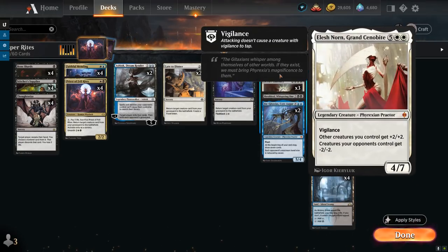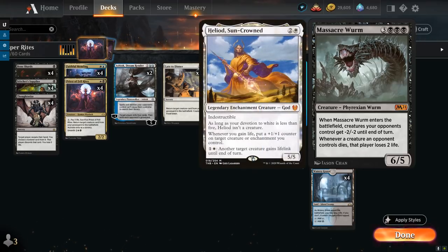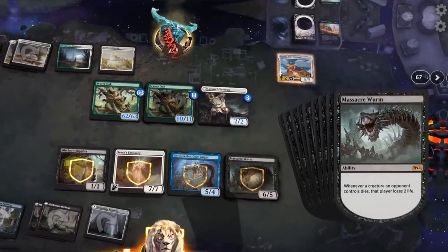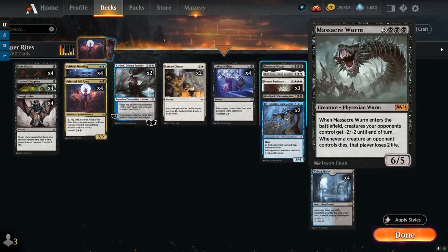We also have a one-off copy of Elish Norn, giving opposing creatures -2/-2 while pumping our team by +2, with a 4/7 body and Vigilance. The reason I'm not playing a second Elish Norn but instead have 1 copy of Massacre Worm is that it's a nice answer to the infinite life combo deck. After the opponent combos with Heliod and Scurry Oak, they can make lots of squirrel tokens and gain infinite life. With Massacre Worm, we can kill all those squirrels and make the opponent lose 2 life for each squirrel that dies — usually enough to win on the spot.